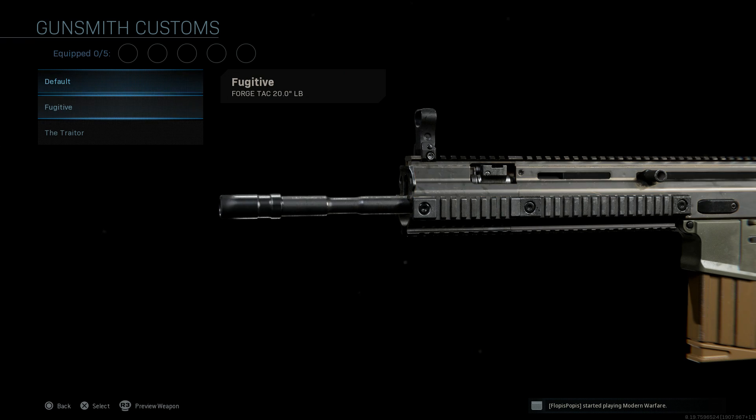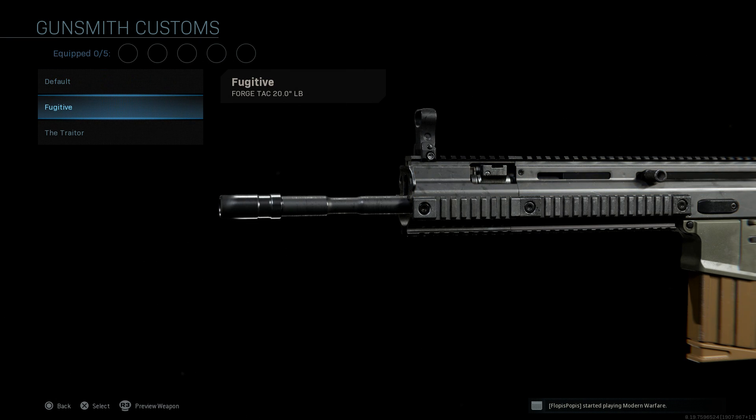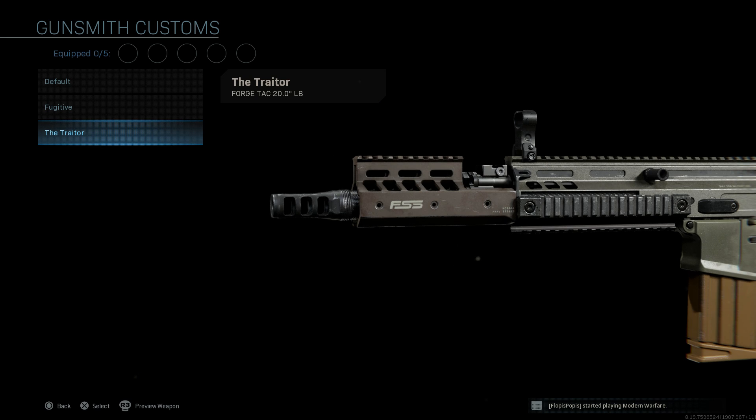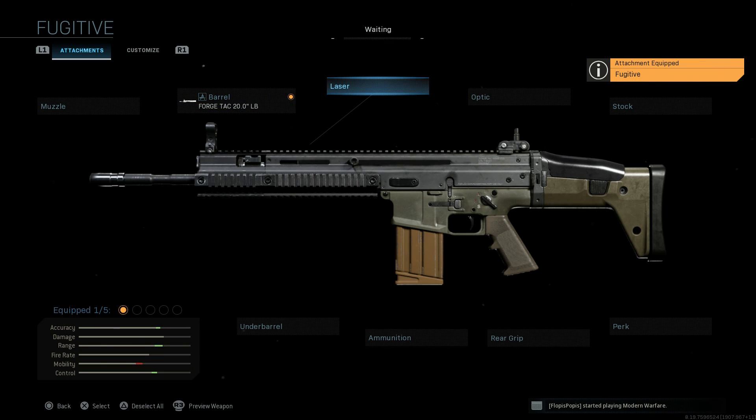You can see how it differs from the base — we have a color change to the barrel as well as the muzzle device, and a color change to the handguard and the whole upper receiver of the weapon. You can also see how it differs from the Trader, which gives us that Midwest Industries M-LOK handguard. Go ahead and select the Fugitive option.